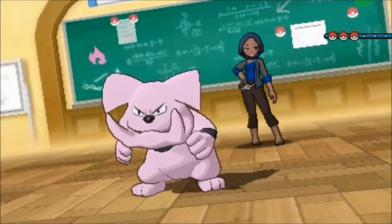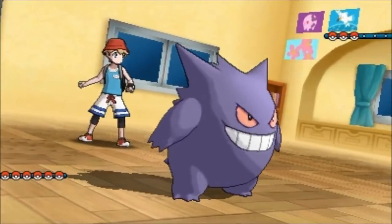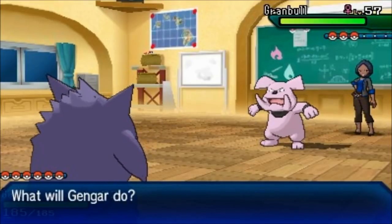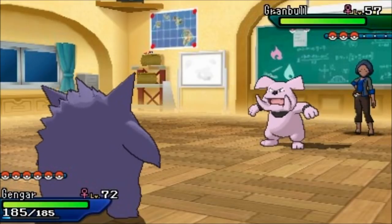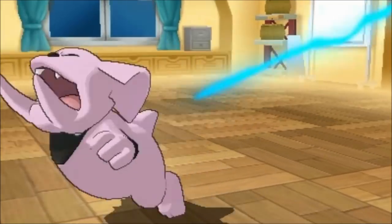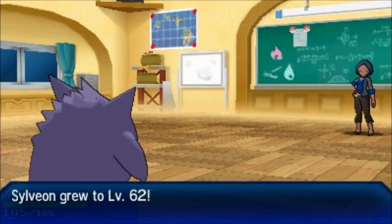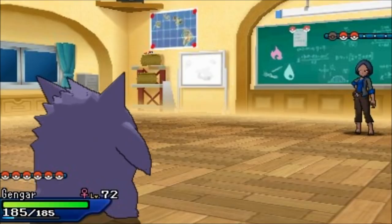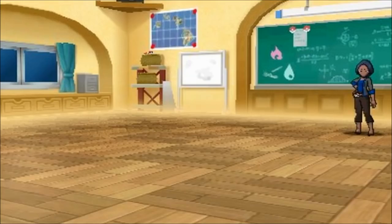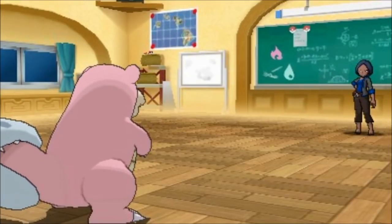She's going to lead with Granbull, which should be easy pickings for my Gengar. If you don't lead with a physical attacker here because of Intimidate, Sludge Bomb should easily do the trick. Next up is Arcanine — I also have something that can easily take on that. And yet another Intimidate user.